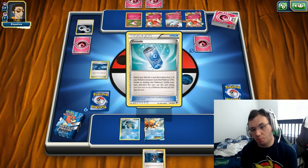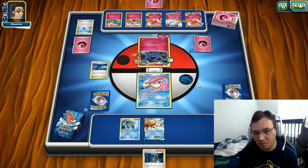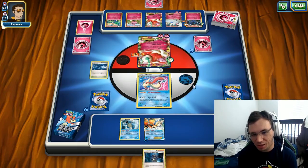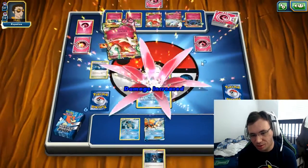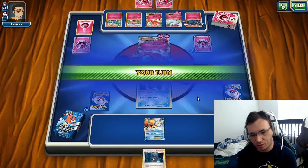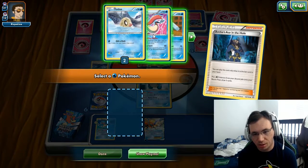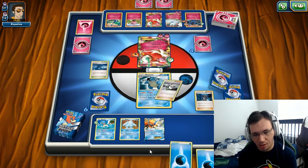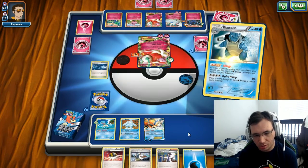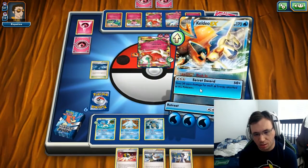His deck sucks - he has Aromatisse, which is freaking obsolete at this point. What does it do? 20 damage times 130? Oh okay, I get it, nevermind. I'm going to play Squirtle, play Archie's, get Regice back out, draw five cards, then Deluge energy, use Rush In, and Secret Sword for 110.